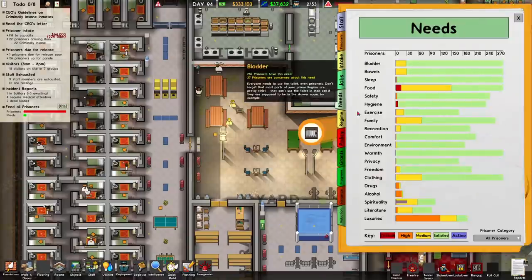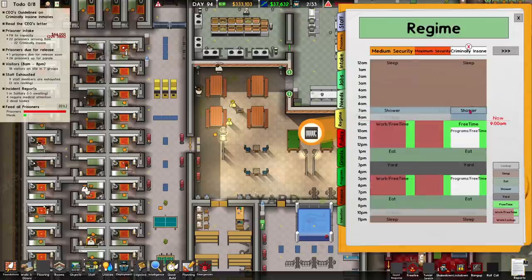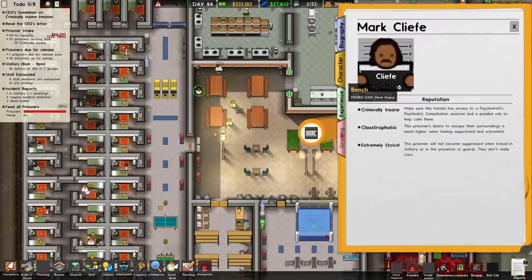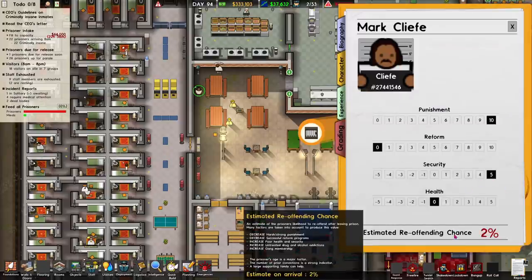Let me check the schedule for these guys. Program, free time — they do get free time, but I don't know if they have a yard need. Security is five. Holy shit — estimated reoffend chance: two percent. Wow, that seems pretty good.